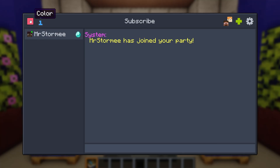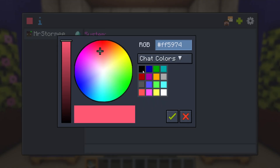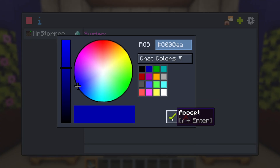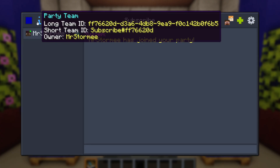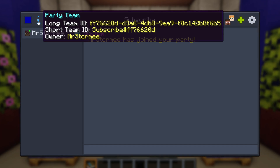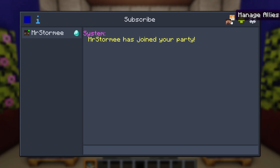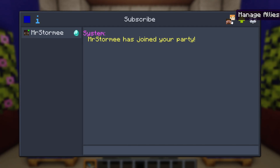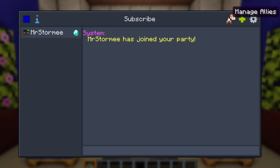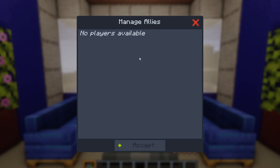In the top-left corner you can change the color icon to whatever you want — select it and hit Accept. You'll also see your long-term ID, short-term ID, and the party owner listed. In the top-right icons you can manage allies, invite players, and access settings. Under 'Manage Allies' you'd normally see players who are allied with or in your party.